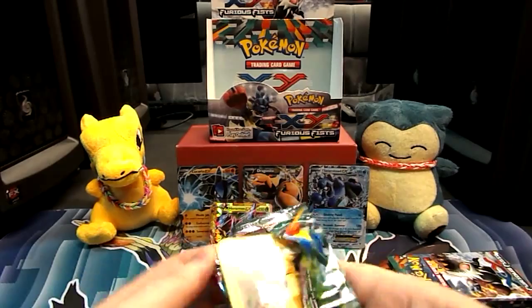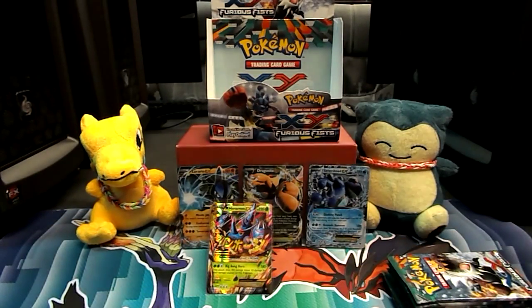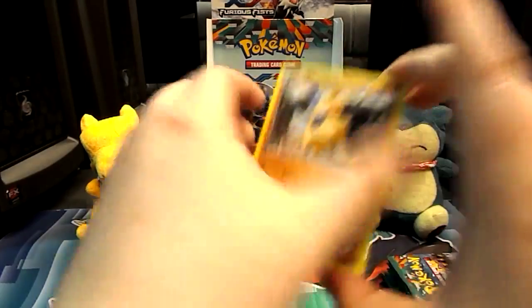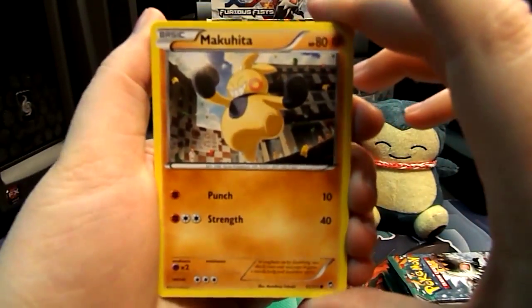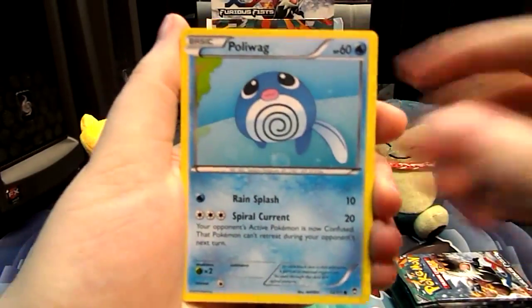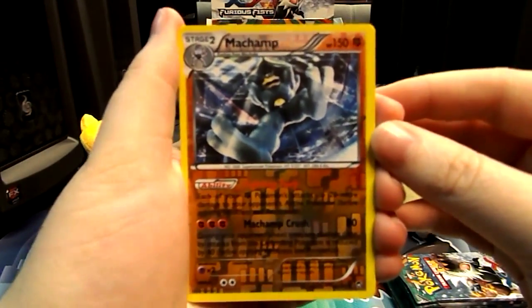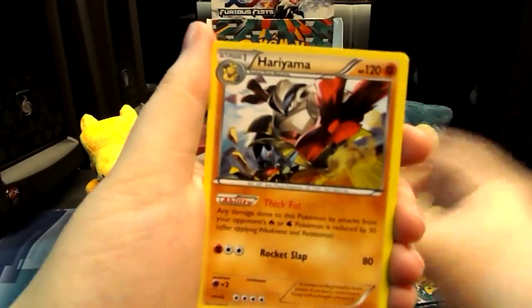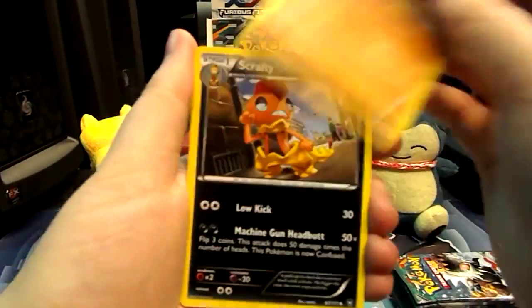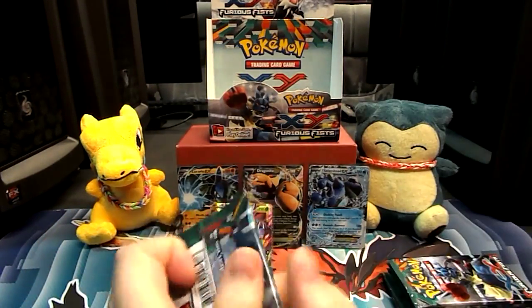Come on, where's my full art? I want my full art — I want at least one full art. I don't care what it is; it can be the crappiest full art, I just want one. We have a Makuhita, a Lickitung, a Poliwag, a Slakoth, a Noibat. A Reverse Machamp — I'll take that. And a Hariyama Rare. Then we have a Scrafty, a Hitmontop, and a Focus Sash.